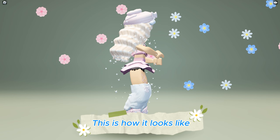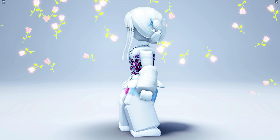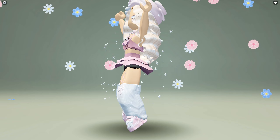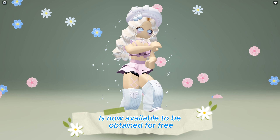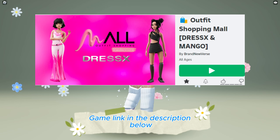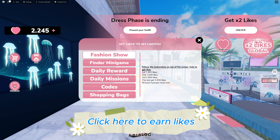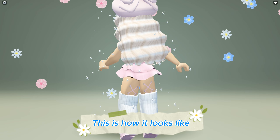This Magic Star Heart Wand with 100 copies is now available to be obtained for free at the Outfit Shopping Mall game — link in the description below. To get the wand, you need 200,000 likes. Click here to earn likes — there are four ways to get likes. This is how it looks like.